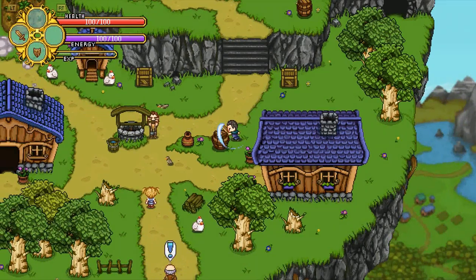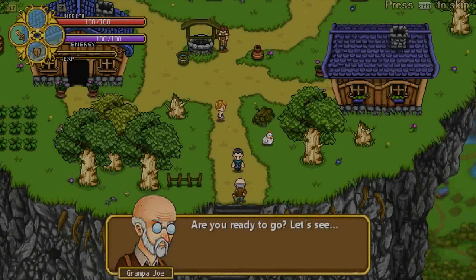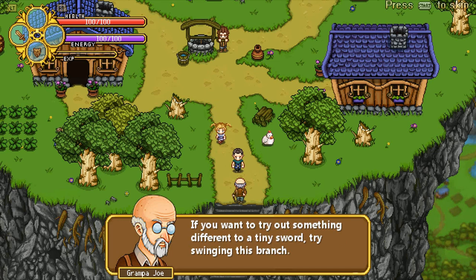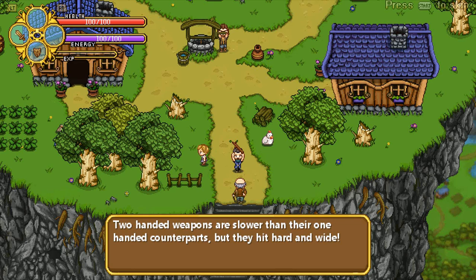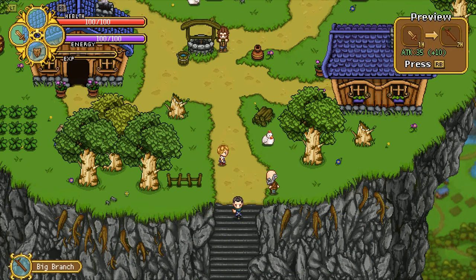Let's go talk to Grandpa and get out of here. Are you ready to go? Here's a shield I see, and a wooden sword too. Good to whack those pesky slimes with. If you want to try something different with a tiny sword, try swinging this branch — two-handed weapons are slower than one-handed, but they hit hard and wide. To change equipment, open up the menu. You can see in the top right corner — I can use the right bumper to switch them.